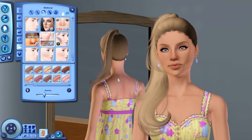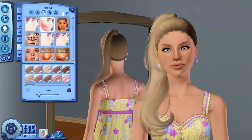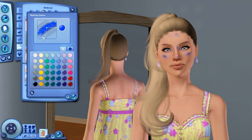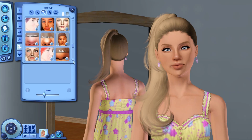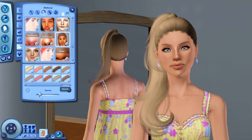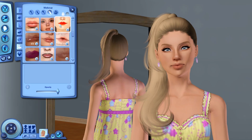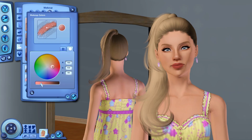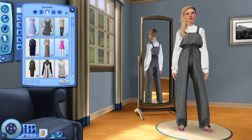Her outfit that I end up giving her is also very similar to what she's already wearing, just a bit more of a cuter version on her. You can see I was testing out a few different highlights — did not like the way they looked — so I went with my staple one. Then I gave her a pink lip; you'll see me go through a bunch of different pinks trying to figure it out, and I went in and made a custom adjusted one out of a color I already had.